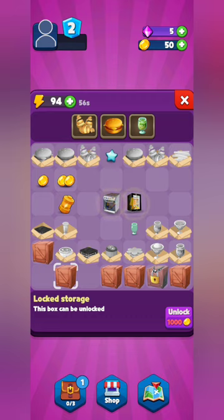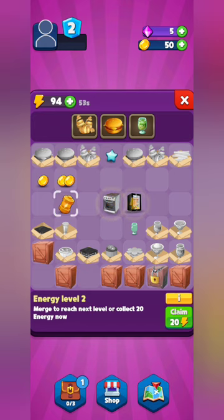We've unlocked a bicycle shop that we can potentially buy a bicycle from to explore the city and reach locations quicker. There's also an energy level you can claim for 20 extra energy, and an experience level. Just like other items, you can combine your coins, experience, and energy with like items to increase those levels so you're claiming a lot more.